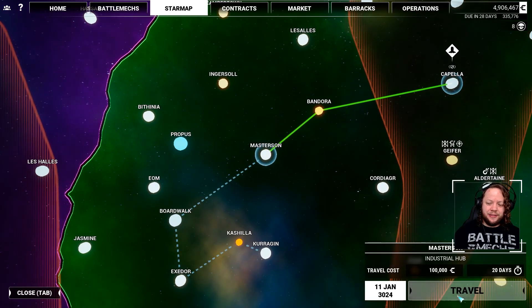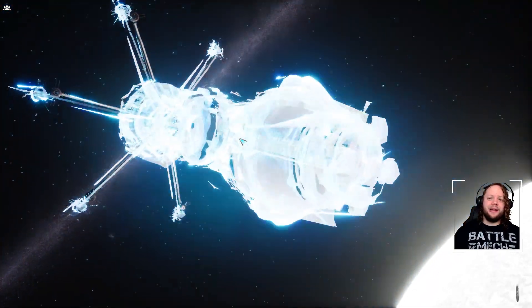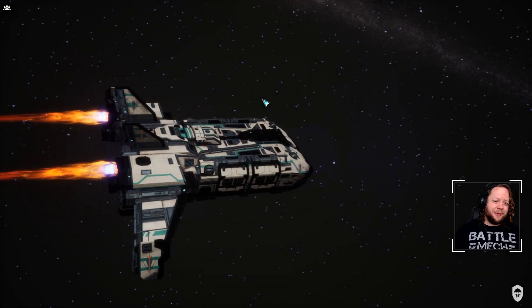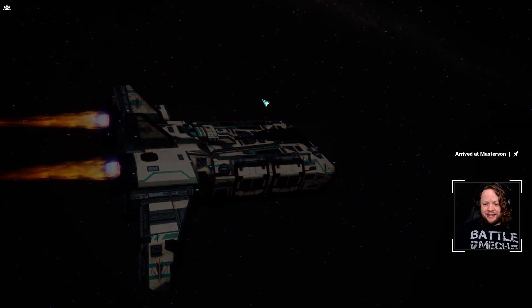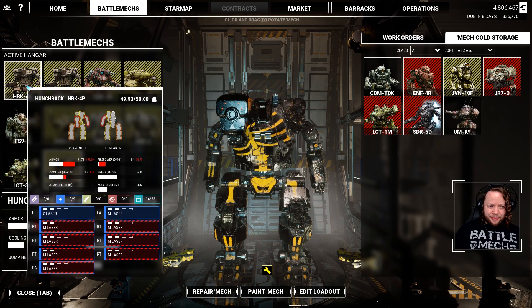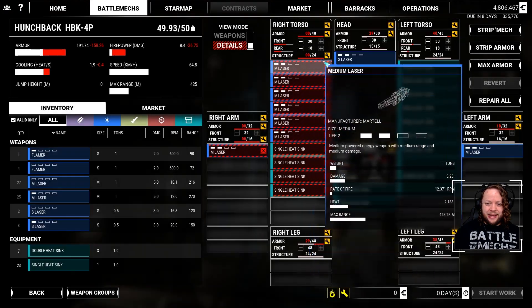Better to go over to this industrial hub - pay 100k and spend 20 days. We'll probably save more money by spending that time to just hop out there and repair real quick. Then come back to Capella and try another multi-mission - that'll probably be next episode. Not necessarily the most lucrative missions we've done, but we'll see once repairs and everything are handled.